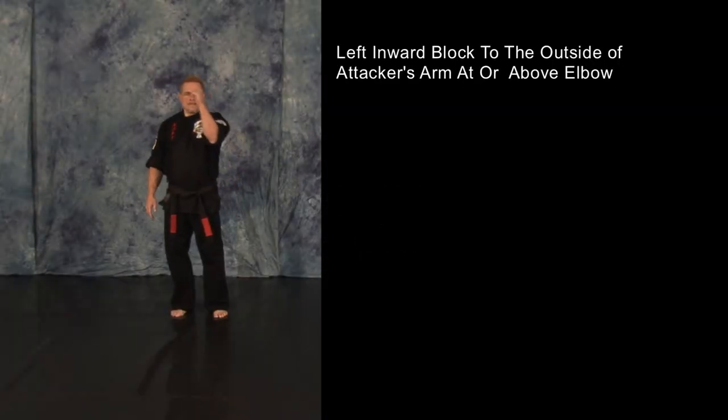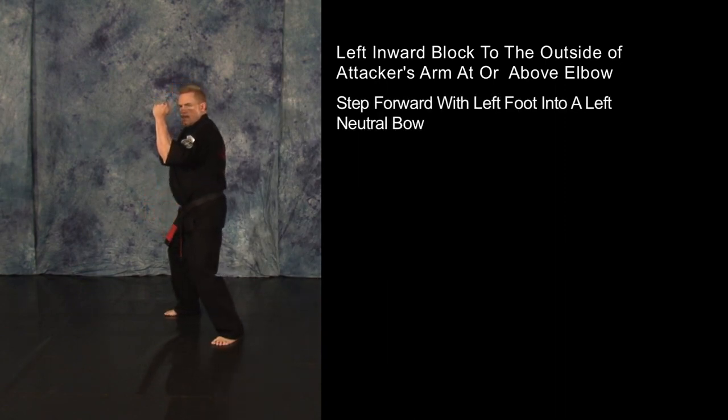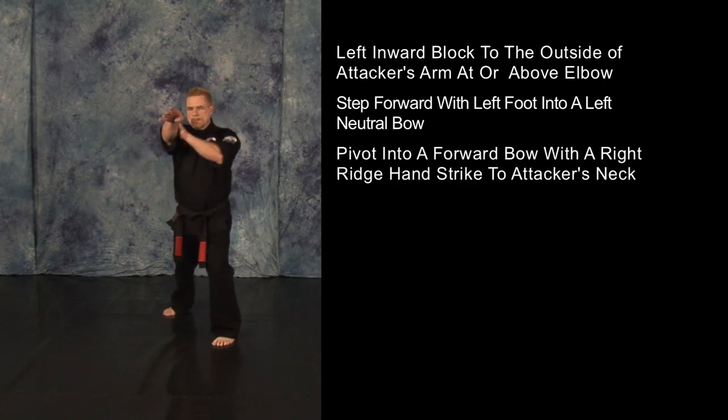Deliver a left inward block to the outside of your opponent's arm at or above the elbow as you step forward with your left foot into a left neutral bow. Pivot into a forward bow with a right ridge hand strike to your opponent's neck.